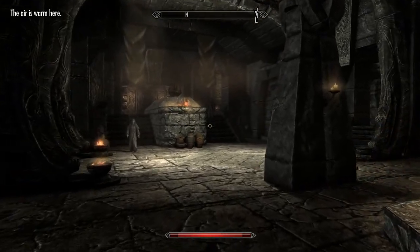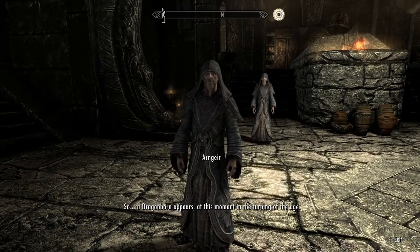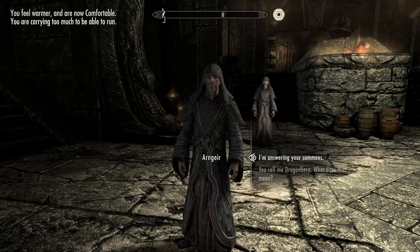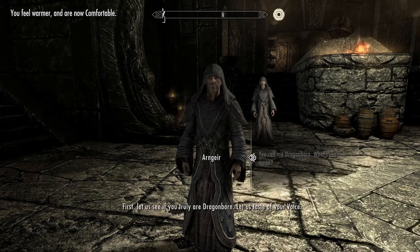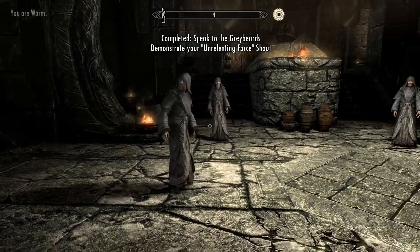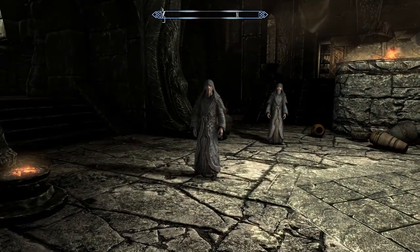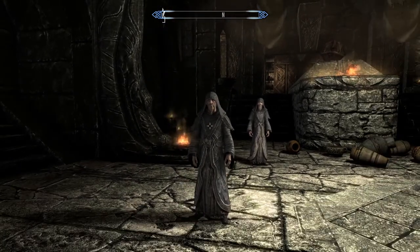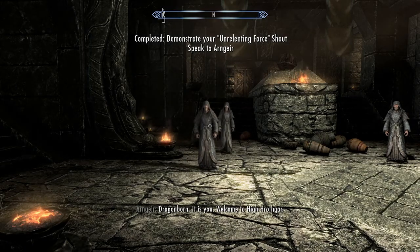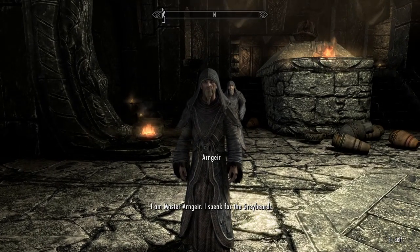Once we get in here, we should be approached by our good man here. "A dragonborn appears at this moment in the turning of the age." I'm going to say: "You call me dragonborn, but what does that mean?" "First, let us see if you truly are dragonborn. Let us taste of your voice. Demonstrate your unrelenting force." It should already be selected — I'll hit these pots. FUS! "Was that not good enough? Do I have to actually hit you with it? I don't want to be rude but you're a frail old man." "Your shout will not harm us." "If you say so. FUS RO!" "Dragonborn, it is you. Welcome to High Hrothgar. I am Master Arngeir. I speak for the Greybeards."